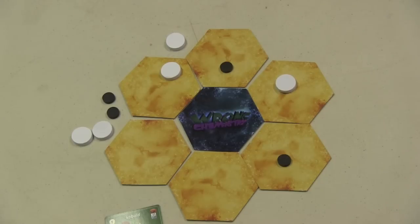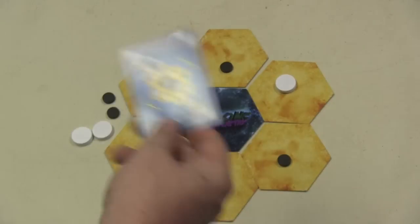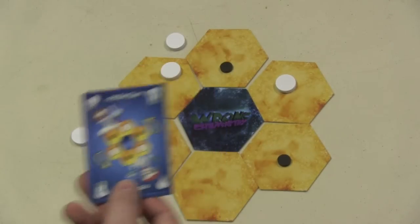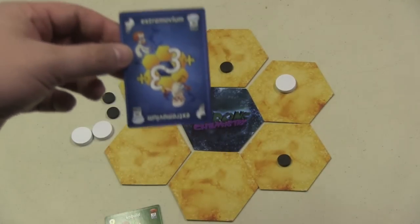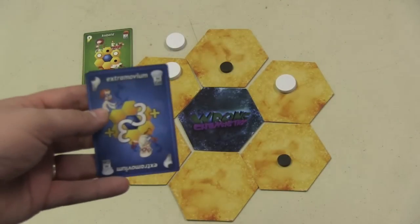Another thing that you can do: there are two special cards. One of them is Restartium — you can just put the molecule back to the original way it was supposed to look. The other is Extra Movium — you can discard a card from your score pile to get three more actions.